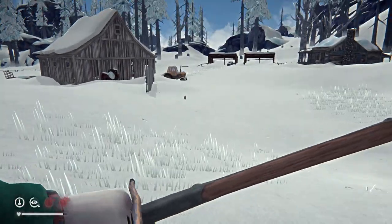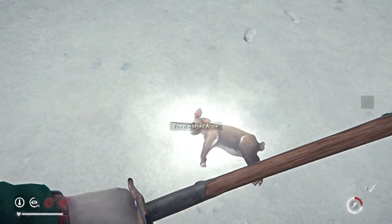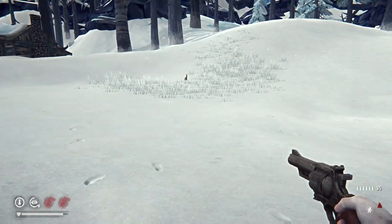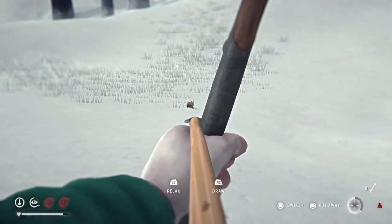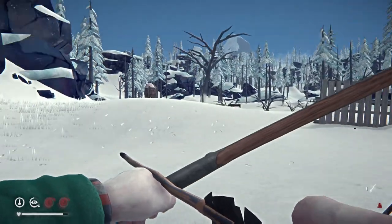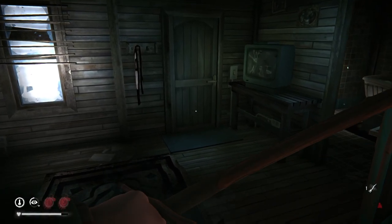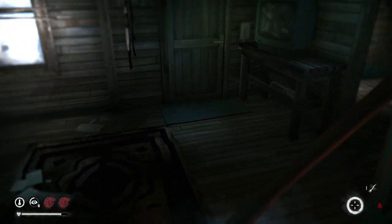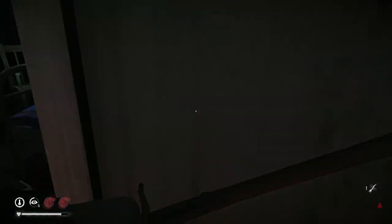Now let's use fire hardened arrows against their intended targets: rabbits. As you can see, as soon as we hit one, it goes down just like with simple arrows. Both arrow types can kill rabbits. However, you'll obviously want to use fire hardened arrows for rabbits, because they're easier to craft and you wouldn't want to waste the durability of your precious simple arrows.